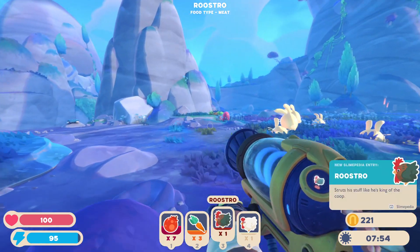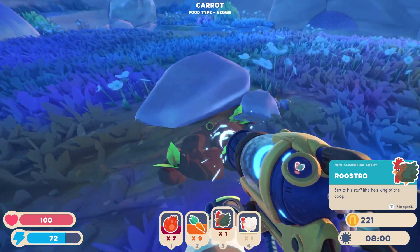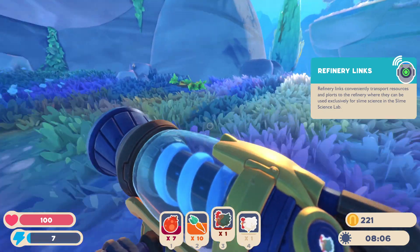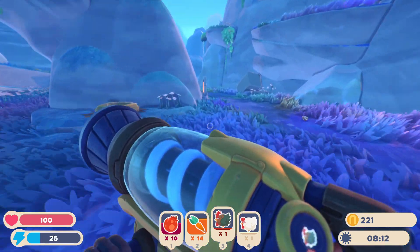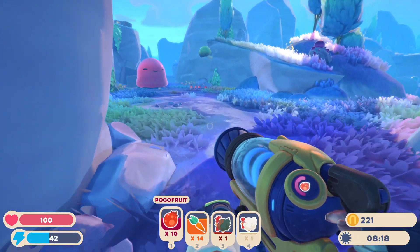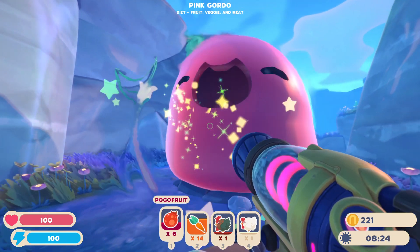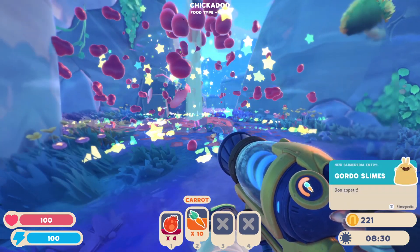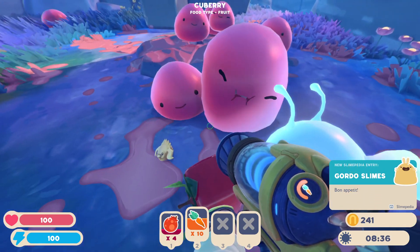I definitely need the upgrade. A roostro — who favors this? Is it tabby or is it the hunter? I wonder if the hunter is still in this game. I think the pink Gordo is over here. I think I now have enough to feed it. Down here — yeah, it was down here. Let's see if I can feed it. We can have some of those — chicken! Yes, chicken is better. Oh yeah, there we go — Gordo Slime!